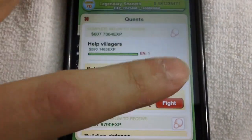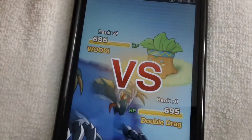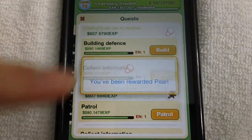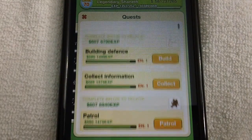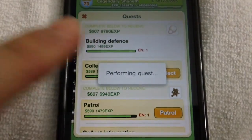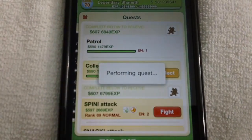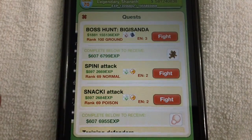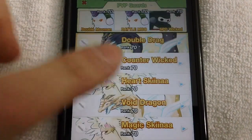So say I complete this set of quests right here. Now since I did that, I don't know what the chance is but there's like a 20% chance a boss will appear at the very top. We can try it again and see if we get lucky. I just put 9 energy into each of these just to save time. There's one right there, and you just switch to your boss guard which is probably counter wicked — I'm pretty sure everyone knows that now.